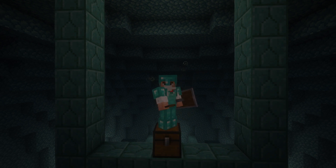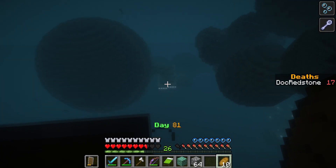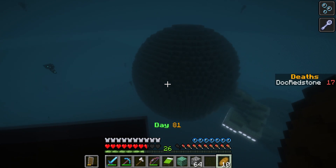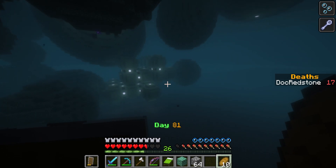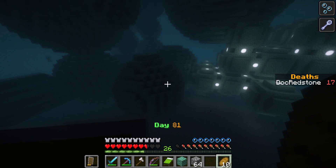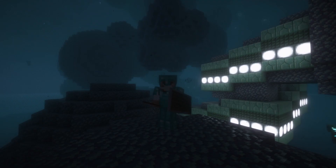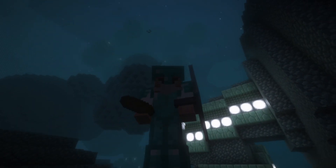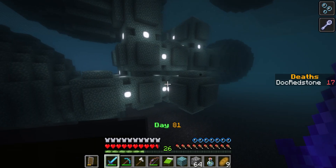As I was saying before I rudely got interrupted by the acid water as well as that guardian, there's definitely more to explore here. But the fact that we've got three diamond generators as well as two nether generators - I don't know how much more we could get out of this. We should bring that heart of the sea next time we come down here. Judging by all these spheres, there's a lot more to get through. This bottom lower one - oh my gosh, it still keeps going! We're practically at the bottom of the sea right now.